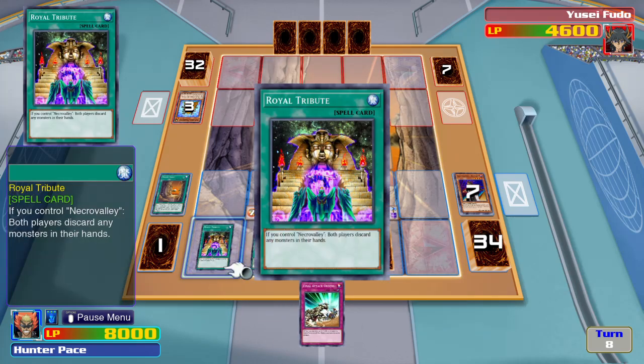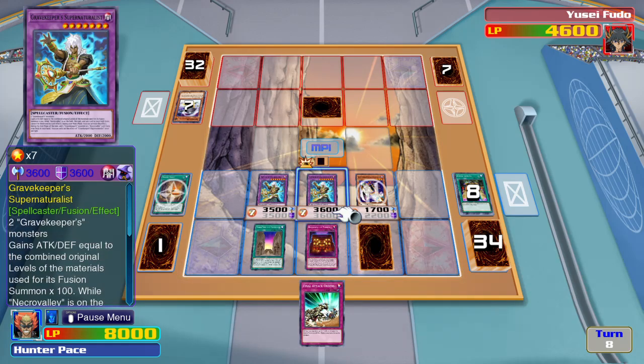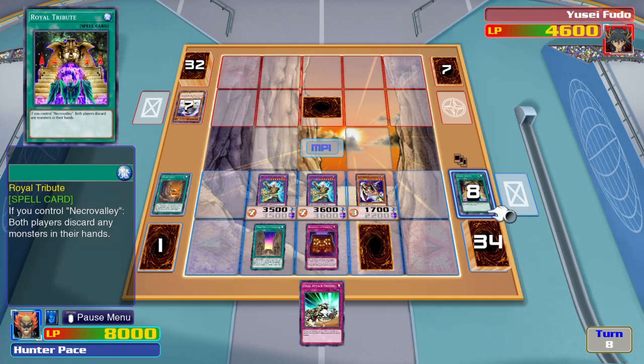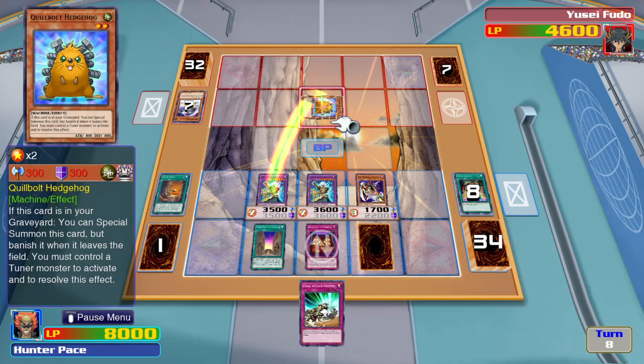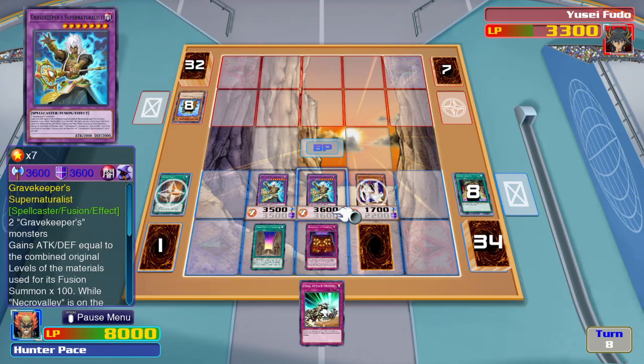Now I activate Tribute. If you control Necro Valley, both players must discard any monsters in their hand. He had all cards in his hand as monsters. Sheesh. Sucks for Yusei in this duel anyway.